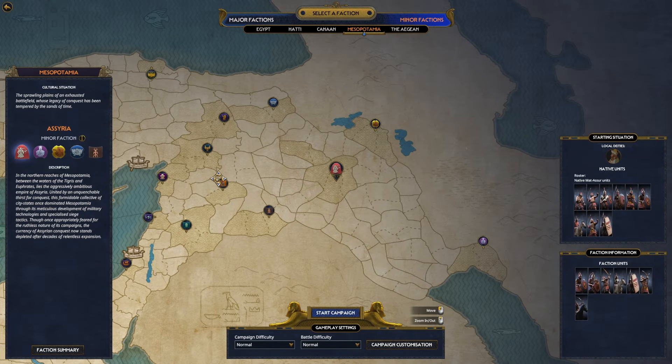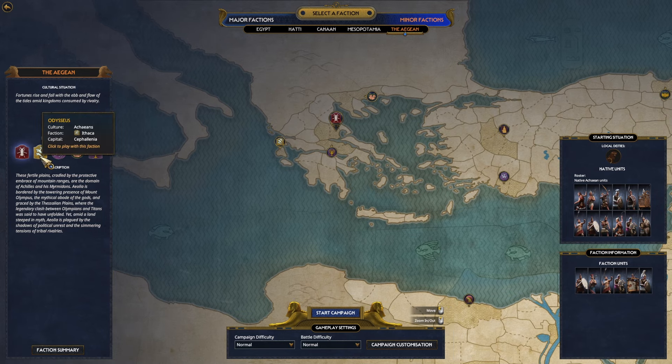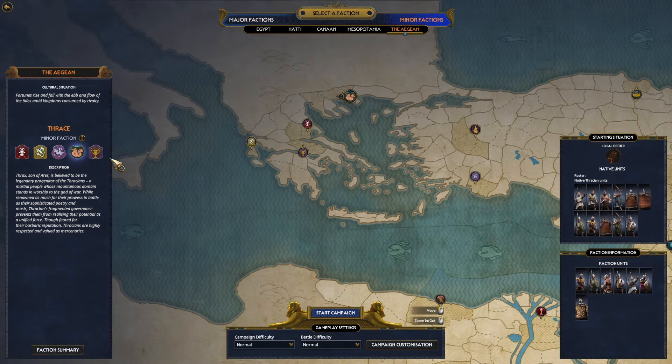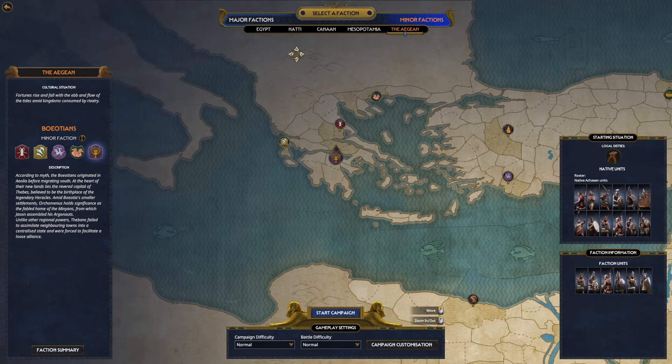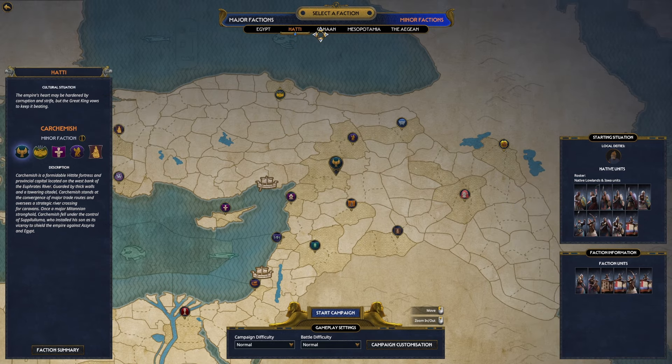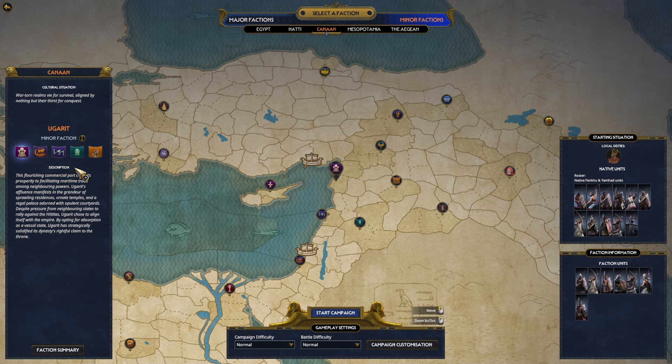Heading over to Mesopotamia, you can play as the actual Assyrians, whose dominance is starting to crumble. You can head over to the Aegean — you can play as Odysseus, Achilles, Sarpedon, Rhesus (and he's not even Aegean, he's Thracian, but I love it), and Ajax. You can also play as a bunch of Canaanites and Hittians. If I was going to play as a Canaanite faction, I would want to play as Yerushalem — who doesn't want to get a little biblical sometimes?